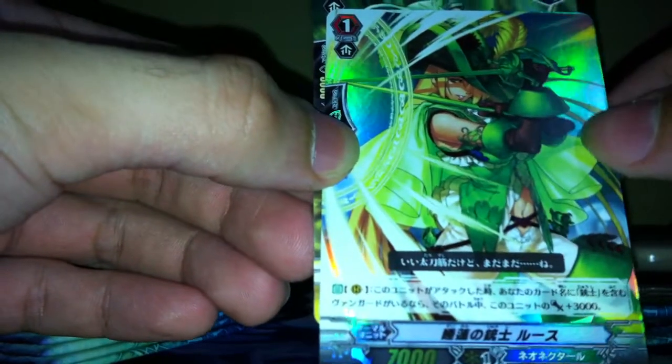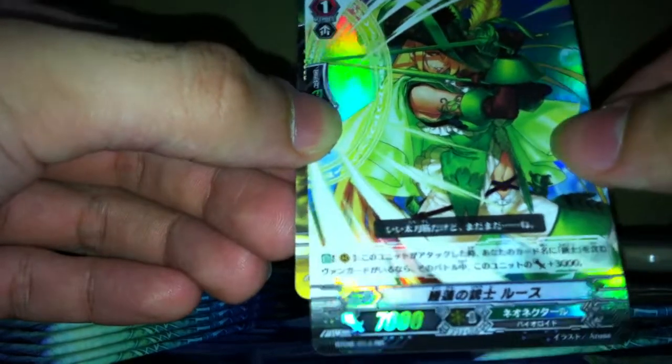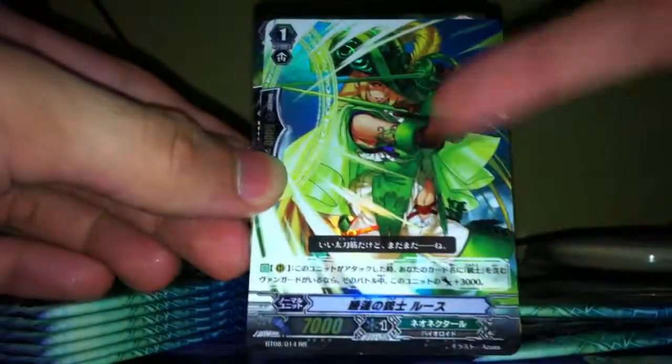We have a Neo Nectar card — whenever this is in the rear guard circle and you have a Vanguard with the name Masketeer, when this card attacks it's a 10k. The new Neo Nectar cards actually look very, very nice. The artwork is really one of a kind, even if the effect may not be the best.